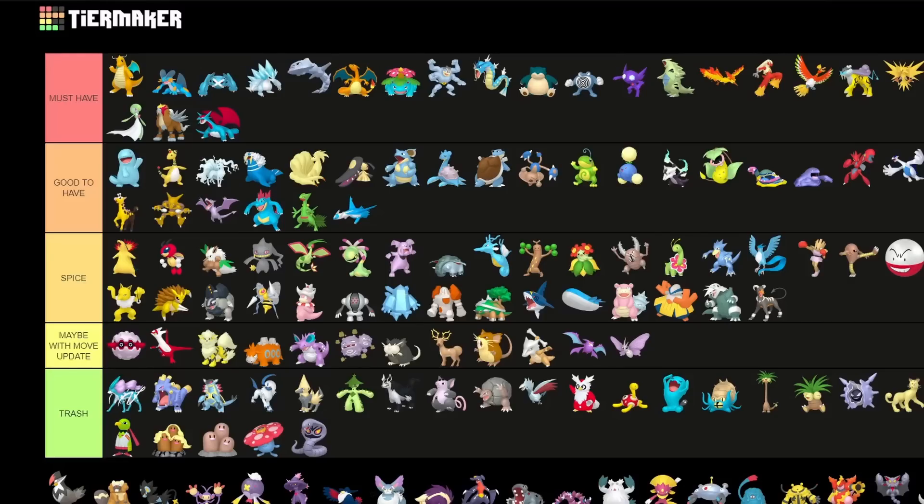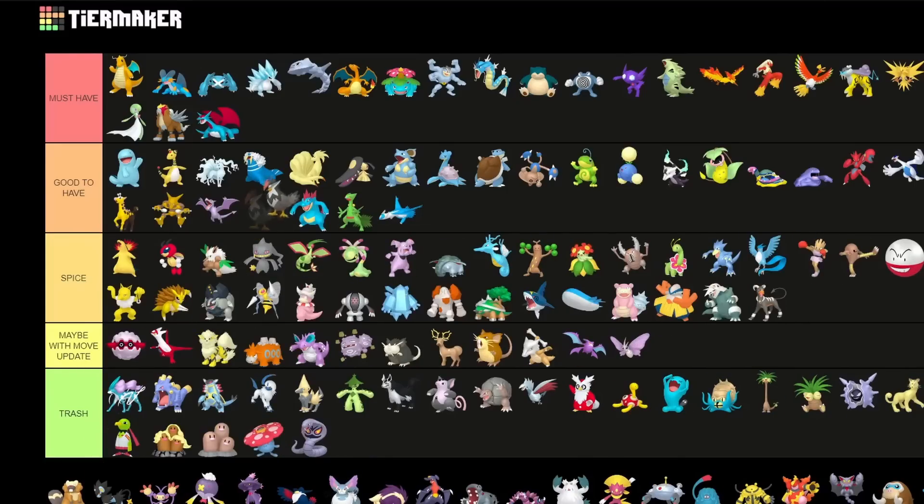Staraptor — again more of a Spice pick but you can use it for raids as well so I'll put it into good to have. It's decent for raids if you want to fully build it as a Flying type attacker. It's also sometimes funny for Great League and Ultra League as a Spice pick.